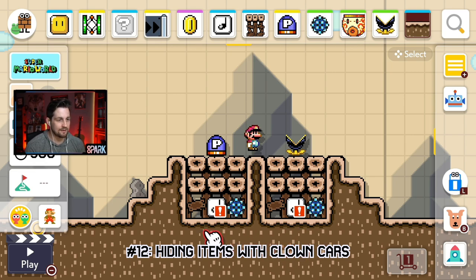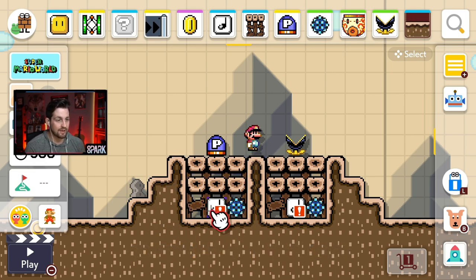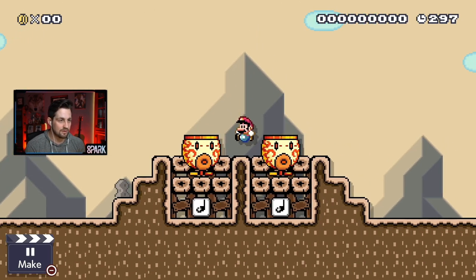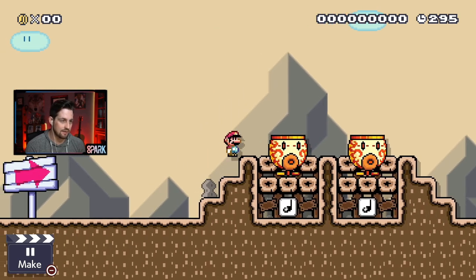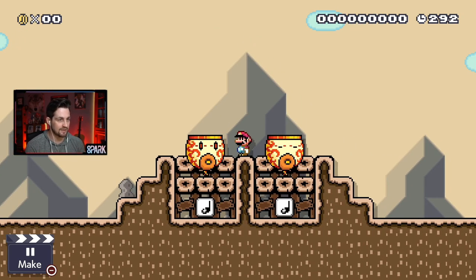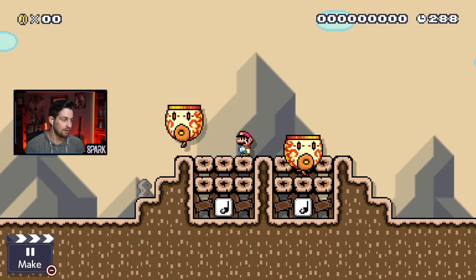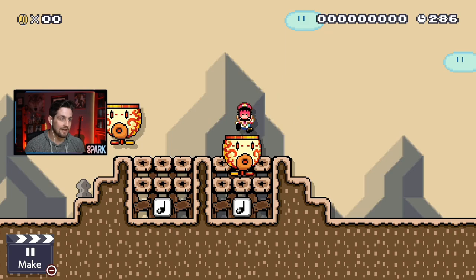Glitch number twelve: what we have here is a setup similar to what we've done in the past with big enemies clipping through the ground and whatnot. This time, we're going to boost clown cars out of these note blocks, and when that happens, the clown cars are going to get stuck inside this little place, and they're going to hide items or dangerous things. So right now, you wouldn't know that the clown car is actually holding something useful or very dangerous. If I jump here, I hit a P-switch, or if I jump over here — well, I die.